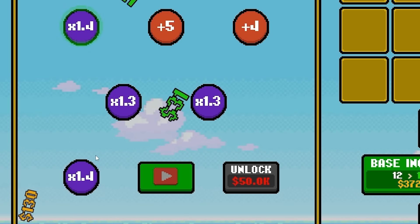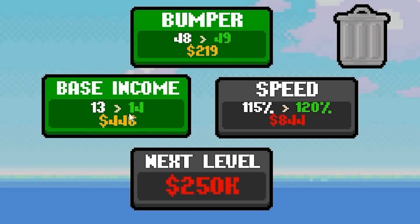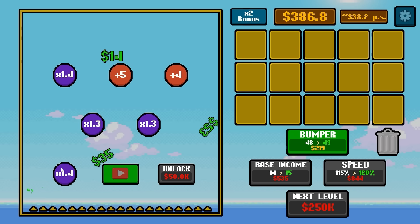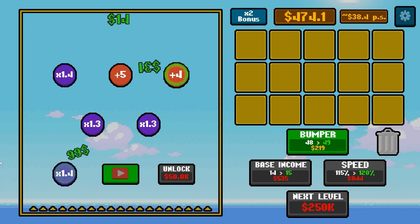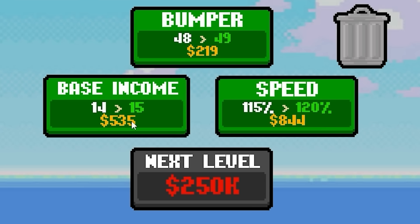There's the $5,000 we need to unlock a new bumper slot. We don't really have anything to put there, so we'll go like that instead — they'll still gain some pretty big value here. If they do manage to hit that extra one on the way down, that's going to increase a lot of income in general. There's just a lot more bouncy things to touch. Base income can go up twice more — it's up to $14 per drop.